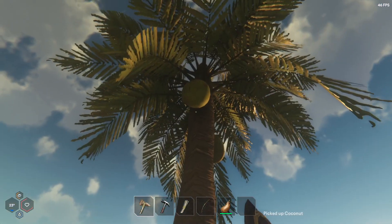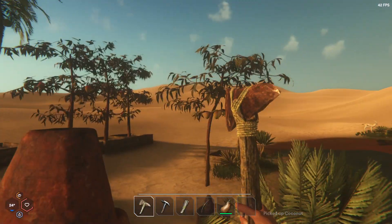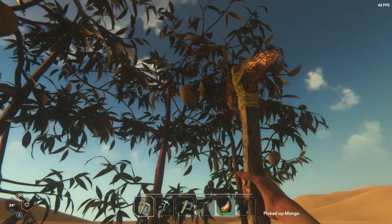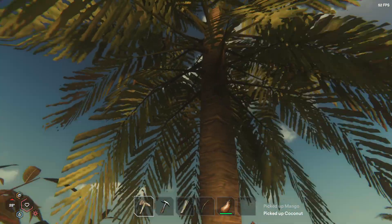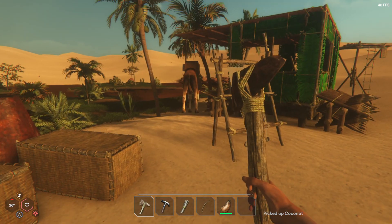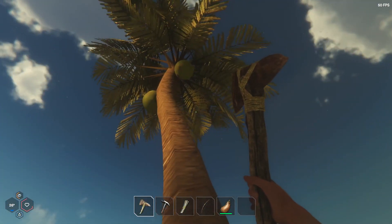Sounds like my girls are having fun upstairs — they've got a friend over, it's Friday night. Oh, more mangoes too — I like that. I'm about to go on a trek so I'm going to pick up all the food I can, especially if it helps with water, which the coconuts do. I want to get a metal axe but I don't have a recipe for it — we've got to go out and look for it, so we do have to go north.